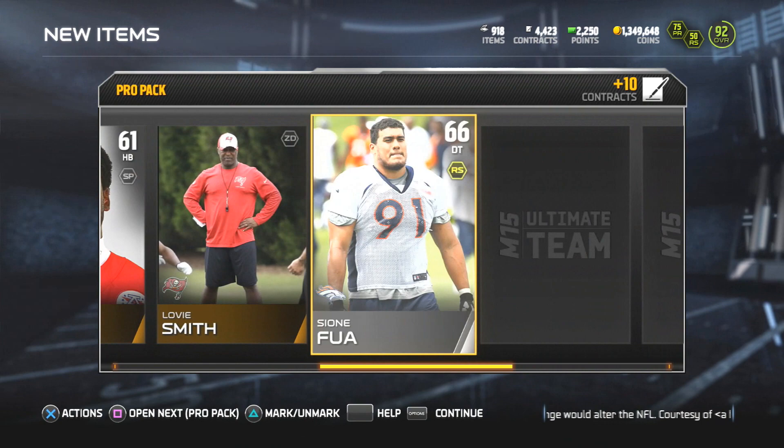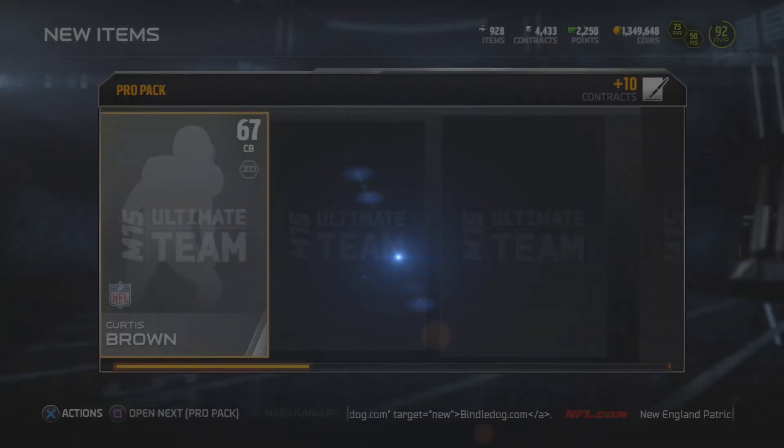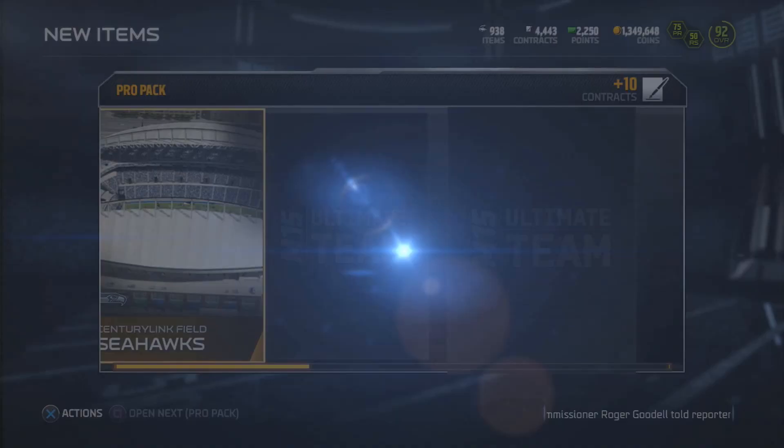Oh look at this though - we get Akeem Ayers. He has 81 speed, 76 strength, 88 XL - we're just going to move on. I get a Phillip Hunt, and I got my gold card so early. Last year didn't they do Final Edition? Wouldn't it be cool if they did cards like Football Outsiders - like sack leaders or top quarterback pressures? Something like that. Is that what they did with Final Edition? I can't remember.